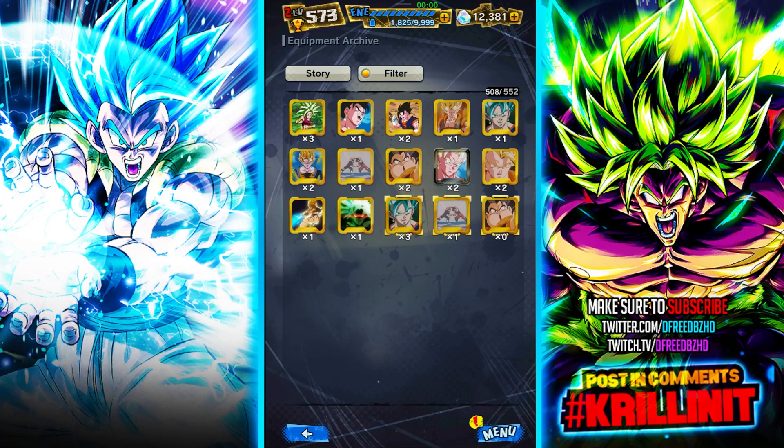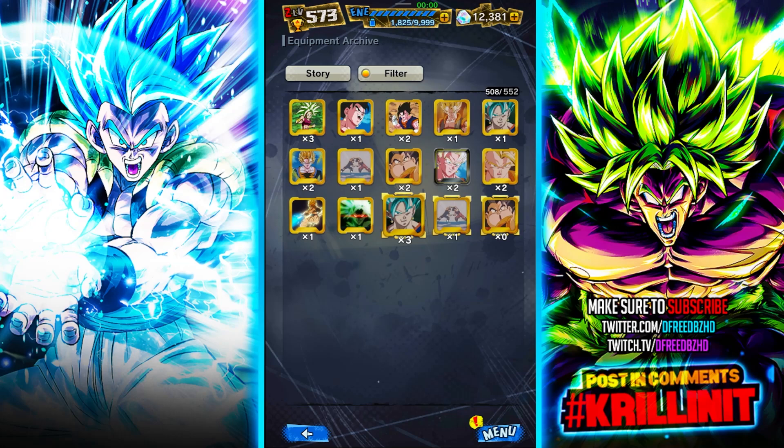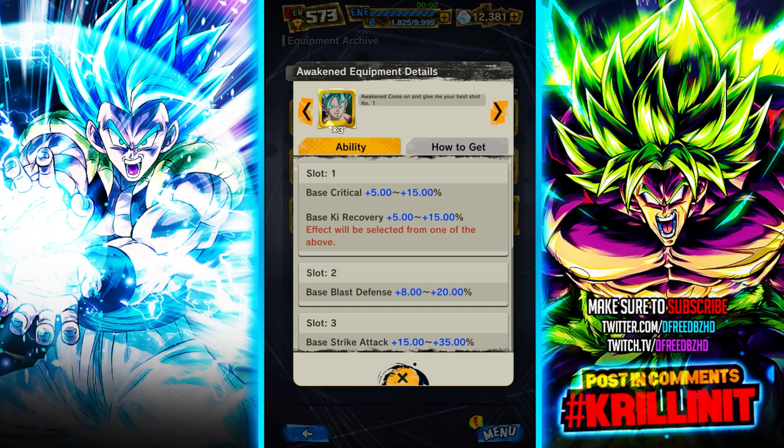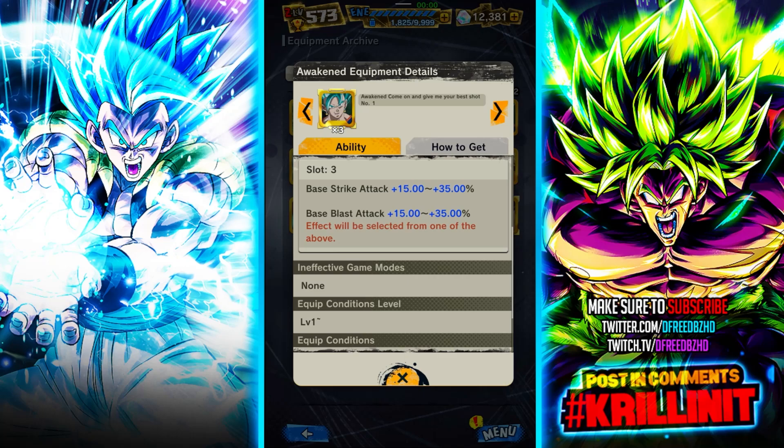Equipment Awakening is where they enhance the equipment. Some have three Awoken versions with a different border, and they change the stat parameters. For example, a base version might only have critical up to 12%, Blast Defense, and Blast Attack. But an Awakened version has a higher stat spread — up to 15, 20, or 35 — and can also offer things like Key Recovery and Strike Attack. It depends on luck what you roll when you awaken it.